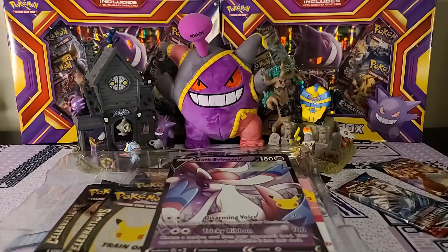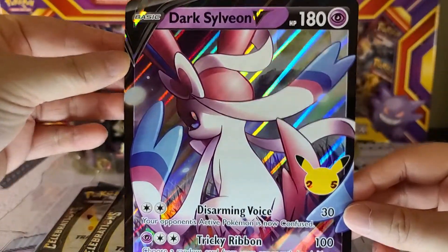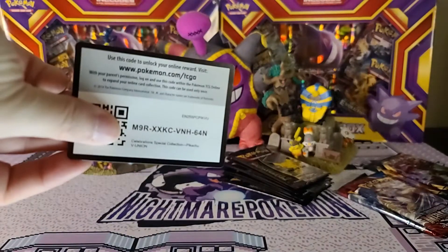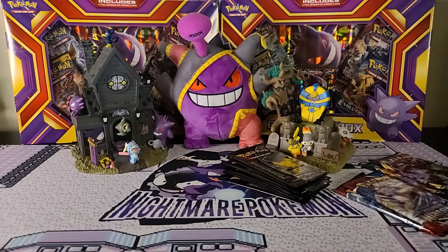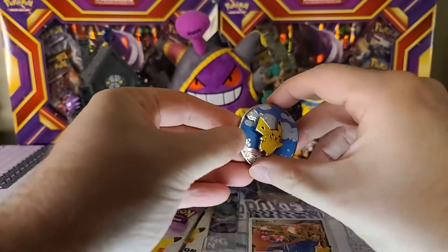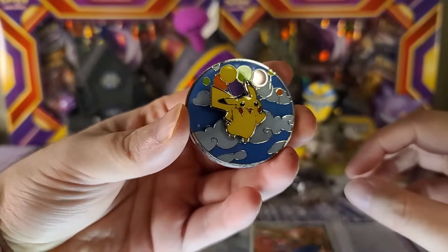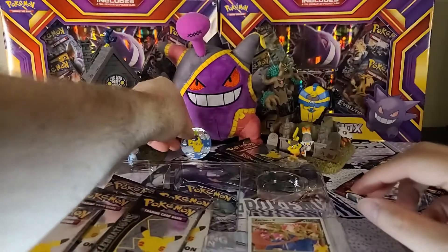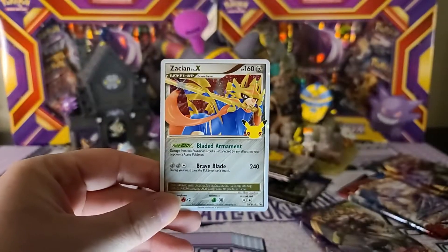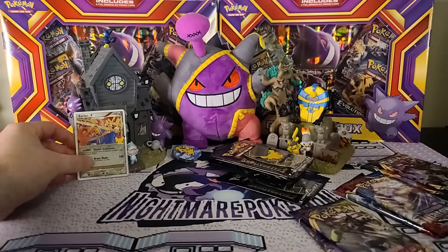There is the promo card and code card for this box, and we also got the jumbo card for that Dark Sylveon. This is definitely kind of cool — the Surfing Pikachu pin, it's so big. You can also change it to the Flying Pikachu, so that's definitely awesome. We got the double Zacian Level X card behind that code card — look at how beautiful that is. I'm gonna sleeve this one up quick.